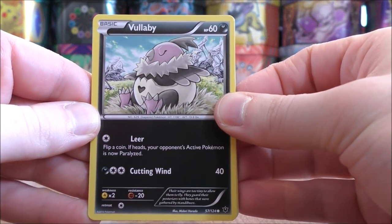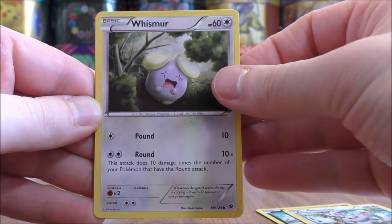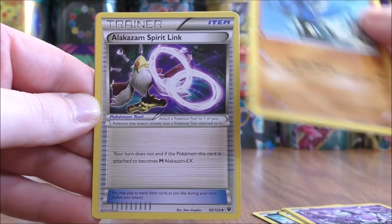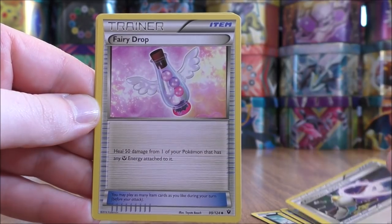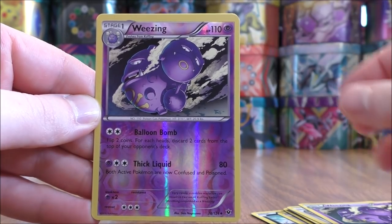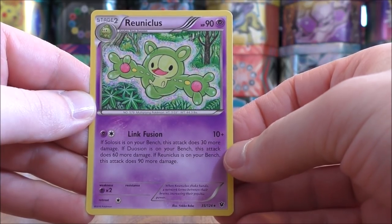First pack of the two starts with Vullaby, Minccino, Whismur, Gothita, Riolu, Alakazam Spirit Link, Fairy Drop, Weezing, Reverse holo of another Weezing — which is an uncommon — and the final card would be a Raichu.